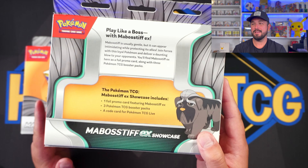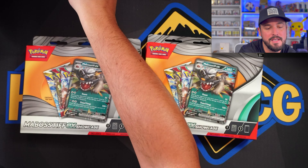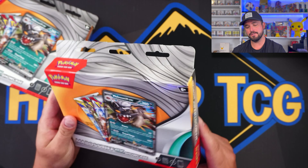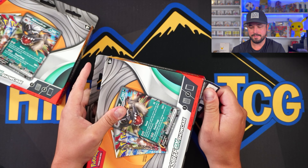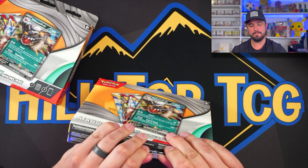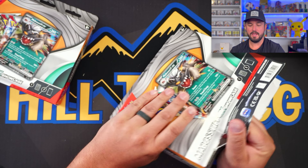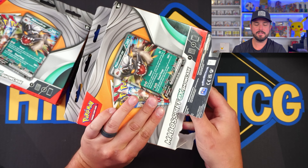What is going on Hilltop TCG family? That's right, today we have not one but two Mboistif EX Showcase boxes. I feel like it gets more and more of a mouthful every time I record a video. These are boxes I found at Target — I think you can get them at Walmart as well. These ones before this had the Mimikyu showcase boxes, and I'm pretty sure those ones at one point had Evolving Skies. They were repacked and now they don't have Evolving Skies in them. So let's see what these bad boys have in them.